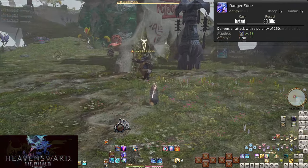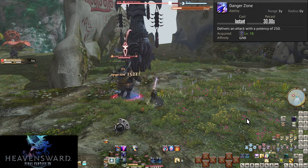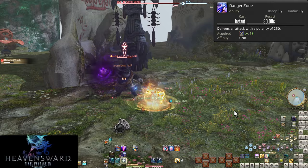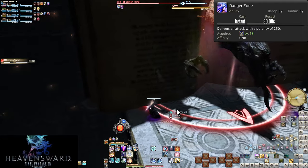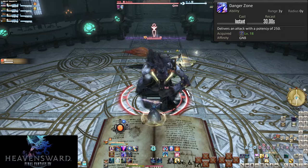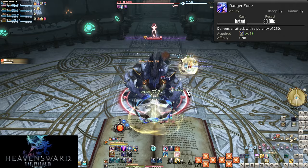Level 18, Danger Zone. On a short 30 second cooldown, Danger Zone deals 250 potency to our target. Very basic — use it on cooldown. Even in AoE, it comes up often. On top of this, because No Mercy is a 60 second cooldown, every other use of Danger Zone will be buffed by No Mercy. Timed with openers, that's easy to achieve.